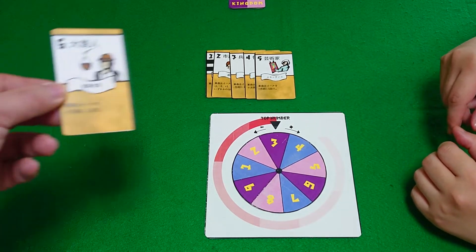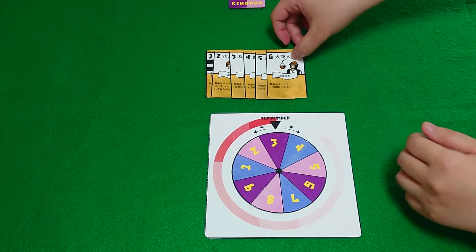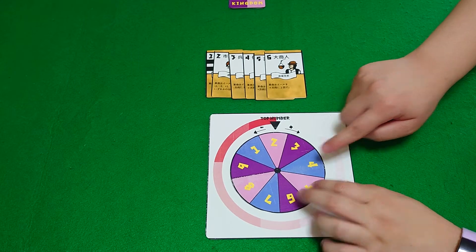Next we have number six, the merchant. The merchant is very simple — we just add plus one, so we move it plus one, like that.